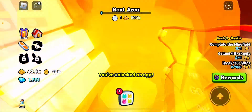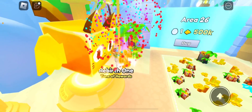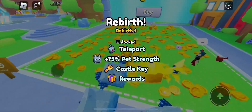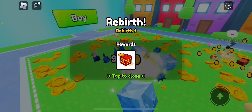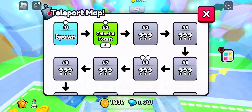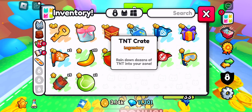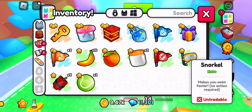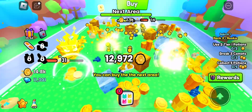Rebirth — oh sweet, tons of rewards! Now we've got all the coins, all the coins, all the teleport. And the castle key — cool. Castle's in the next area.